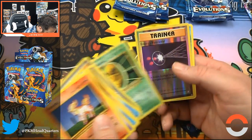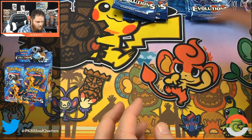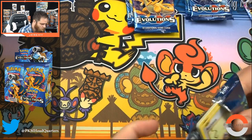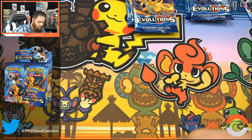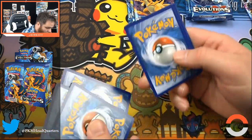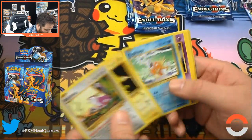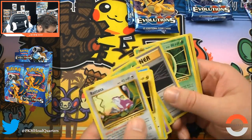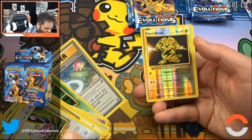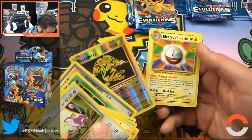Kakuna, Energy Retrieval, and Starmie. Moving right along, got a few packs left. Well, we really did start with quite a bang, so the second half of this box being a little 'ehh' doesn't surprise me. That Electro Buzz looks crazy awesome in foil. An Electrode.